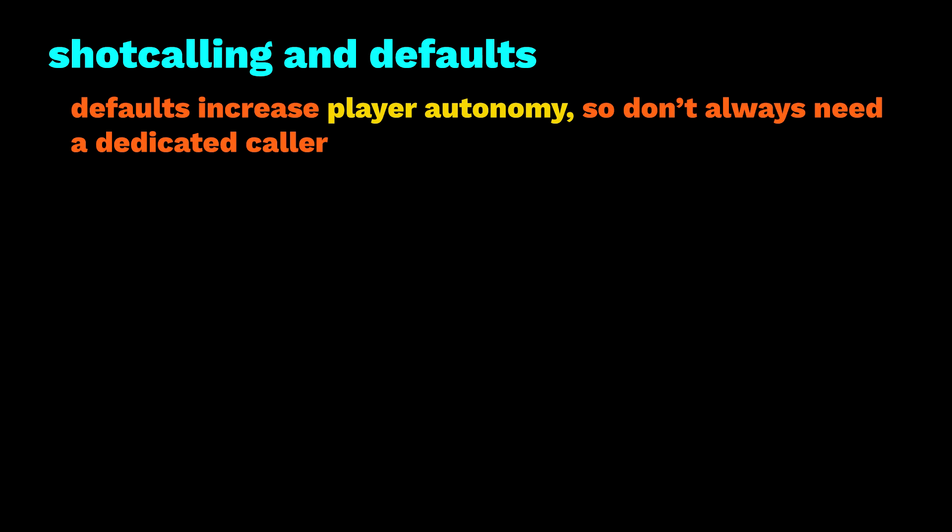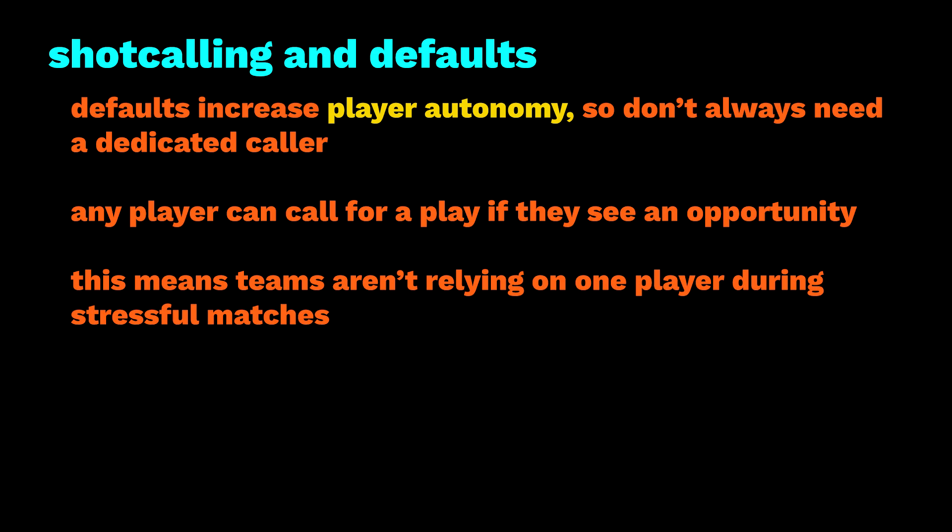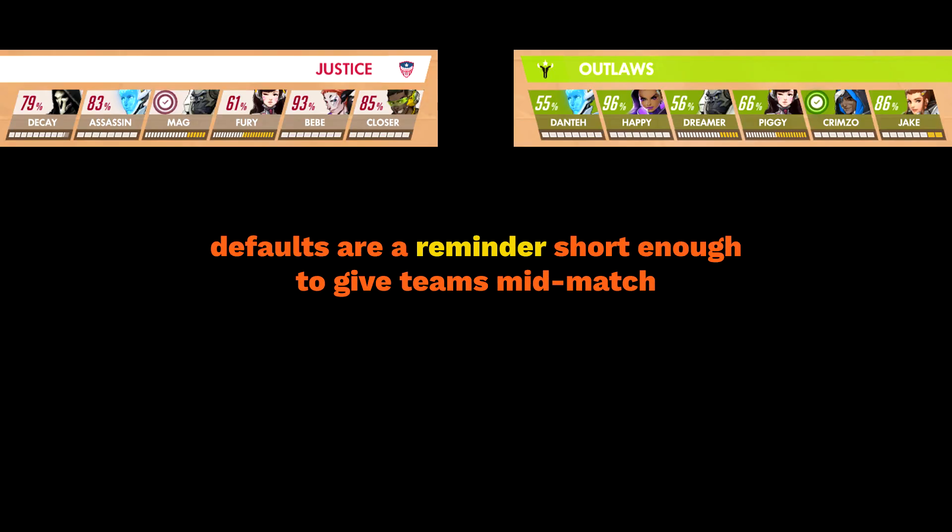There will usually be a calm voice reminding players of the default, and often the main tank is responsible for tempo calls, but since every player already knows the default playstyle, pretty much any player can call for a play if they see the opportunity. Sharing the load on fight planning is a great way to keep teams playing proactively in stressful matches. Another way the default simplifies shotcalling and coaching is that when mistakes are made, often all we need to do is remind the team to play the default — this happens quite a lot even in professional matches.